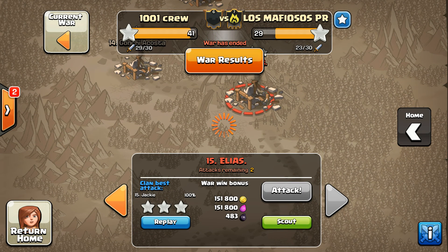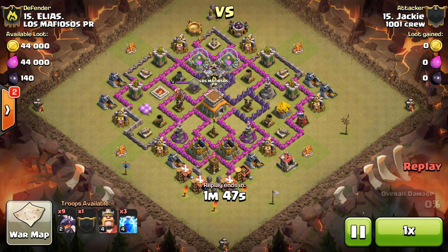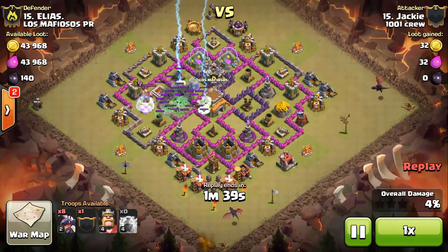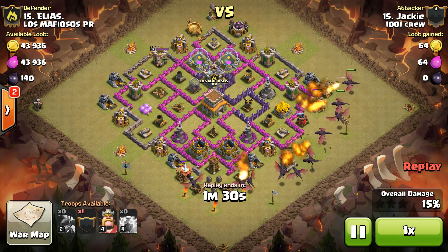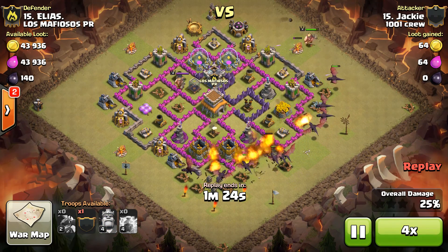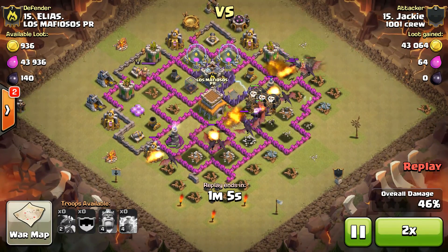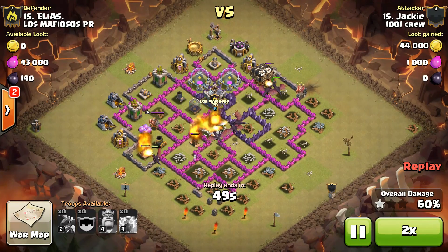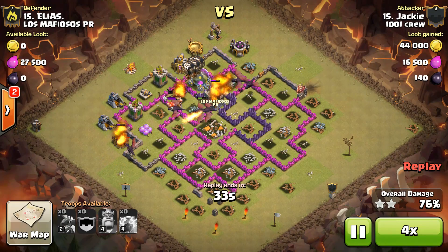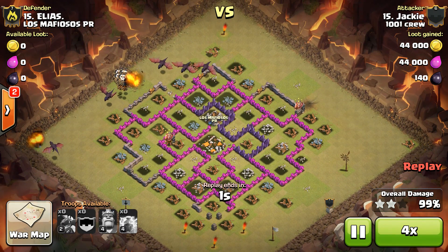Jackie — our lone Town Hall 7 in the crew, grandfathered in. Taking out another new Town Hall 8, a little underdeveloped on the walls but air defenses were not underdeveloped. She zaps out one of the two level 4 air defenses, has dragons on the edge and fans them in between. That little level 1 air defense isn't going to have anything to do with this. Drops her balloons so they path straight toward that air defense — balloons take it out and probably get that Tesla and mortar. Jackie wrecked it. Balloons are still up on cleanup too. Beautiful, beautiful attack Jackie — absolutely crushed it.